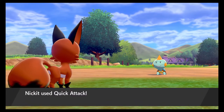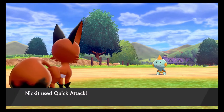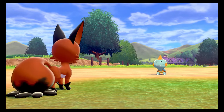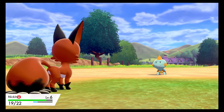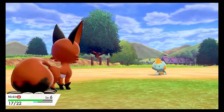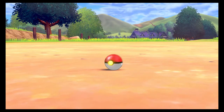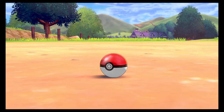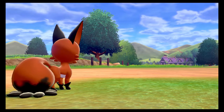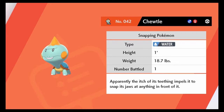One more Quick Attack and then I'll cancel — hopefully it doesn't get a crit though. So far, I don't know how I feel about all these Pokemon designs. They kind of look like derpy versions of another Pokemon. Like the Rookidee — I think there's like an emo goth Natu vibe. Apparently the itch of its teething impels it to snap its jaw at anything in front of it.